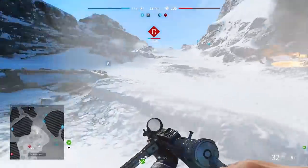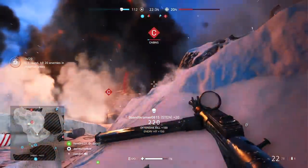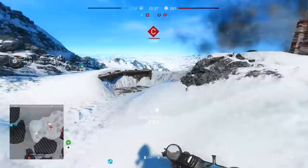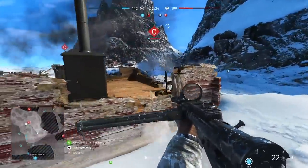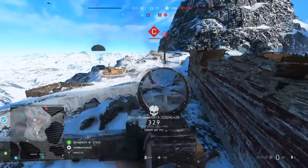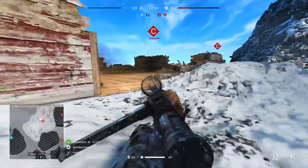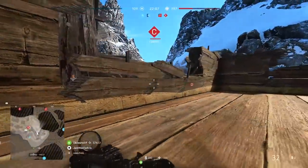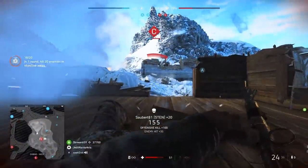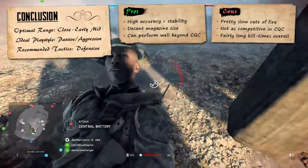The last part of the specialization tree offers two more accuracy options. On the left is the Recoil Buffer to reduce vertical recoil, and on the right is the Custom Stock, reducing spread while moving. With the Sten having a slow fire rate, fairly low vertical recoil, and not gaining much extra upward drift with prolonged fire, the Custom Stock seems like the better option. The vertical recoil can be easily countered by firing in bursts at range, and since you'll likely be strafing a lot with an SMG, the lower spread while moving will often give better results.